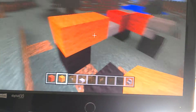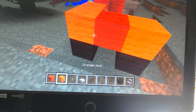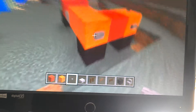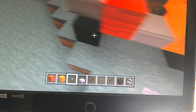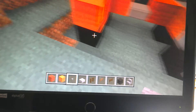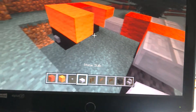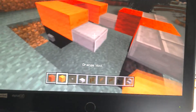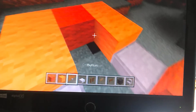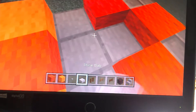And you copy this, but put red in the middle. Blue and buttons on the back, with buttons on the wheel. And slabs here, red there, and slabs here.